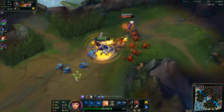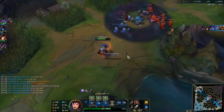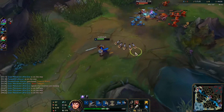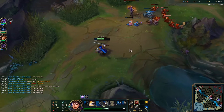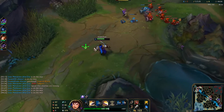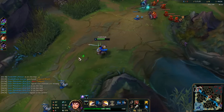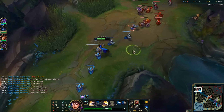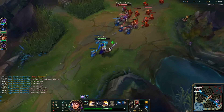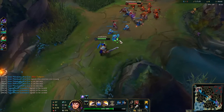Right here — do that, use my shield, back off. I'm on cooldown so I cannot trade any more. Right there I just stepped too far — she should not be getting free damage on me. I just want to let the wave push into me. I'm trying to bait out her Q so she attacks the minion wave and pushes it faster into me.